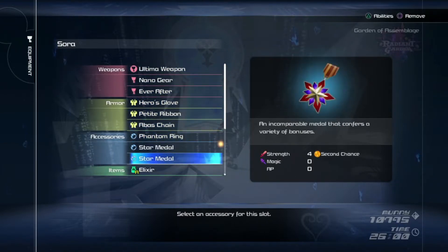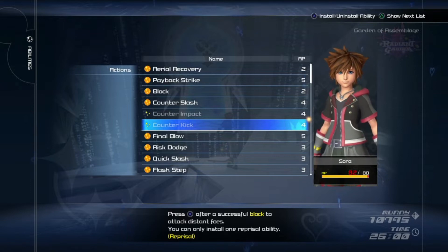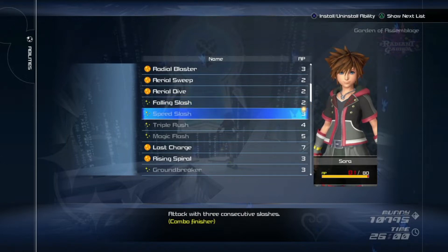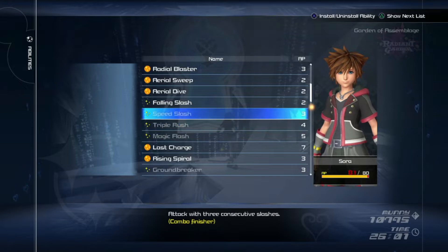I've got these medals on for second chance once more. I think counter kick can actually be more useful in this fight because the animation lasts longer, you have more iframes, and it reaches further than counter slash. It helps with the mines that Ansem has, but I'm used to counter slash so I'll use it for this fight. Counter kick and impact are both good options for the mines.